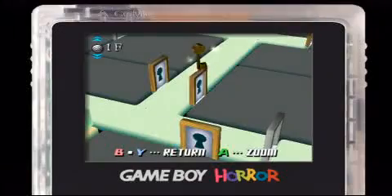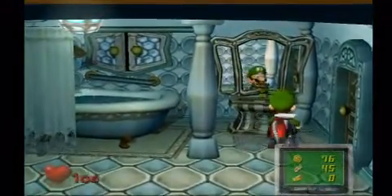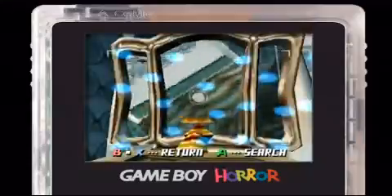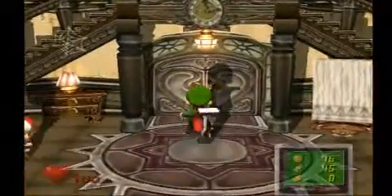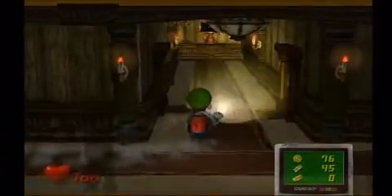That unlocks that door — I knew I had to go to that door. Here's an interesting thing you should know: if you go to look at a mirror and select search, you'll be teleported back to the front of the mansion. From anywhere in the mansion that has a mirror, if you search it, you'll be teleported. It's pretty helpful when you need to get back somewhere, save, and maybe heal up.